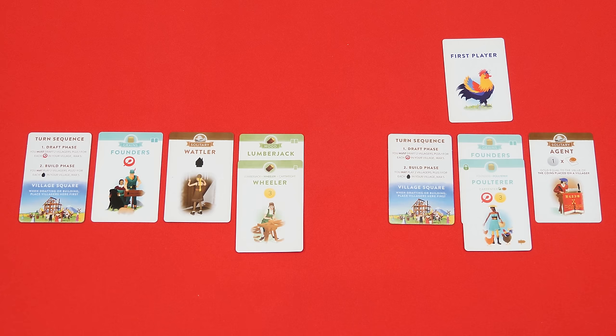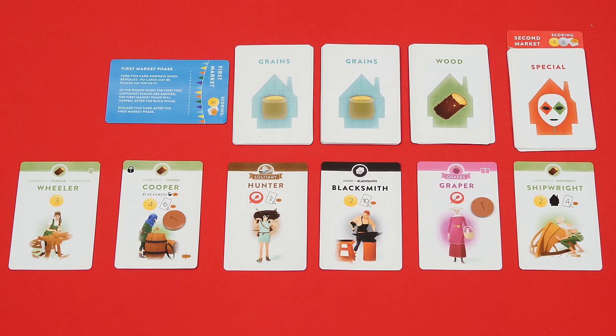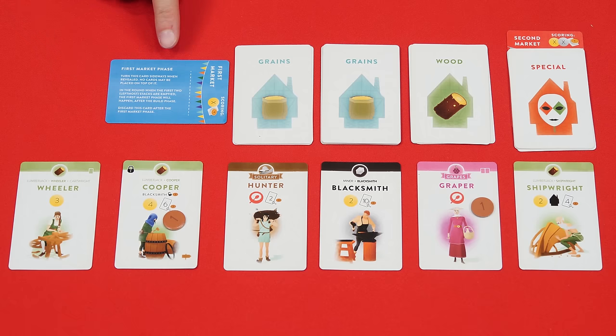Unless a market phase needs to be resolved, that happens now before the new round starts. The first time a market phase would happen is if the first market card has been revealed and the pile to its left has been depleted. If the pile to the left still had cards when the market card was revealed, you would not resolve the phase and would just move on to the next round. But if that pile was gone, after the build phase of that round you would stop and resolve the first market phase.